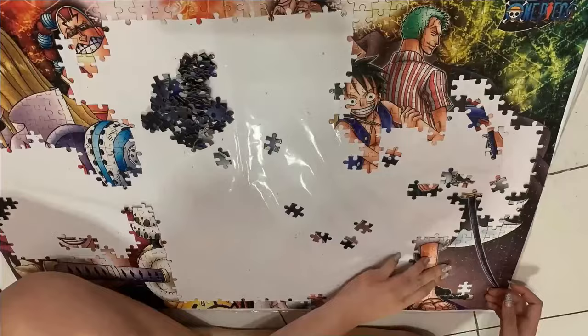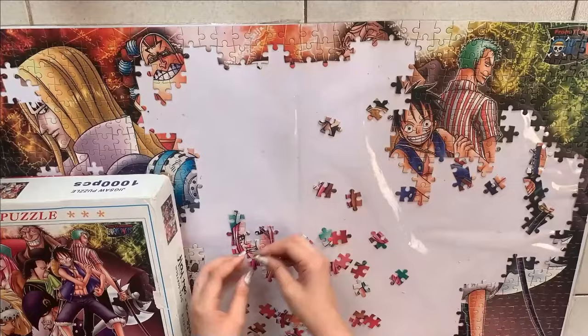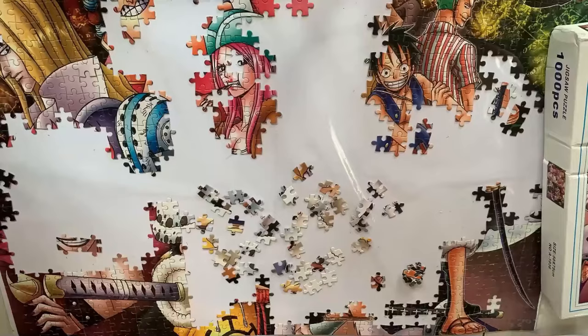Next is the only woman in the Worst Generation, Jewelry Bonney, Captain of the Bonney Pirates. She has a Paramecia Devil Fruit power that manipulates the age of any person, including herself.